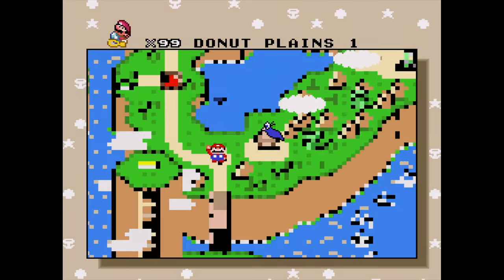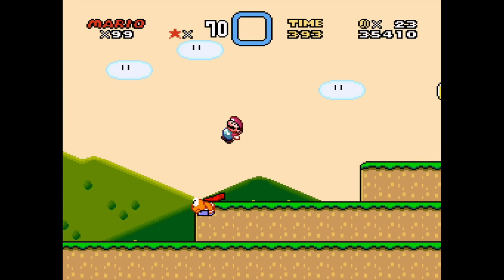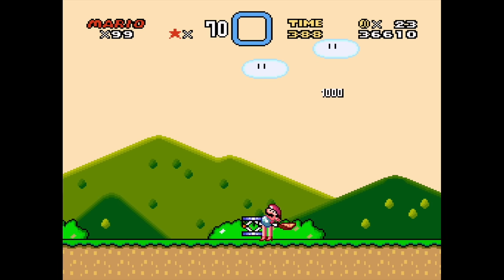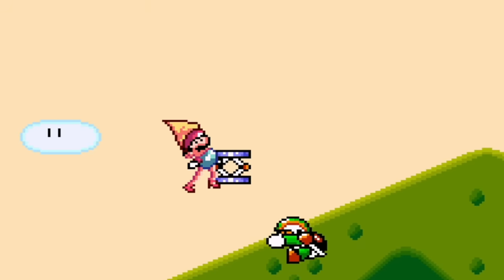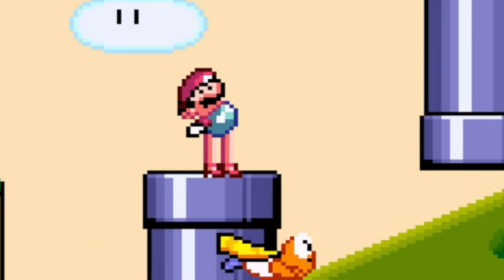Alright, Donut Plains - we missed the hidden exit, so let's find it. It's good to be back. Last time we saw the key and the keyhole. I know where it is - it's just the standard hidden exit for this level. We didn't have the switch palace yet, and we didn't go in this pipe, right?